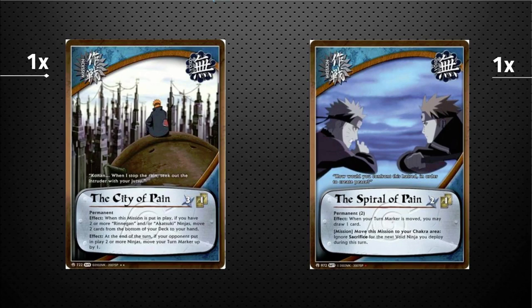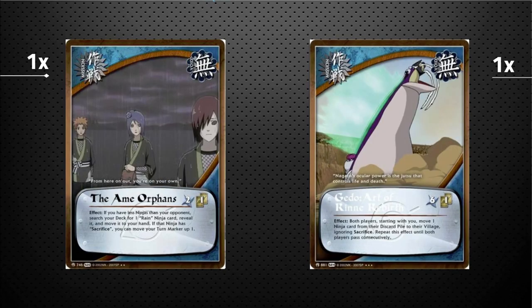One copy of Spiral of Pain — a permanent two-turn mission. When you move your turn marker, you may draw a card, whether up or down — and it's not once per turn. It also has: during the mission phase, you can sacrifice this mission to ignore Sacrifice for the next void ninja you play. One copy of Ame Orphans: if you have fewer ninjas in play than your opponent, you can search your deck for a Rain ninja, reveal it, add it to your hand, and if that ninja has Sacrifice, move your turn marker up by one — more ramp, more search.